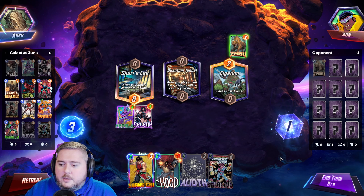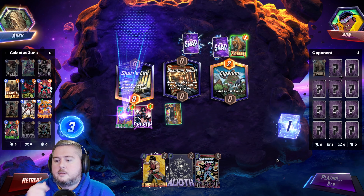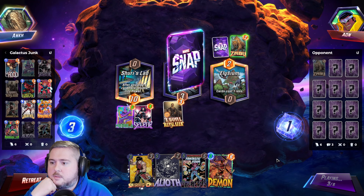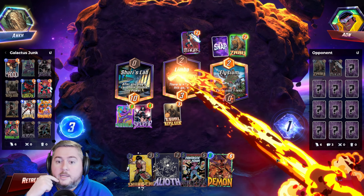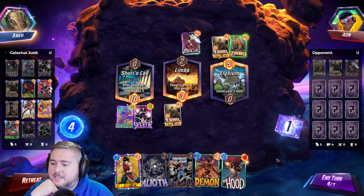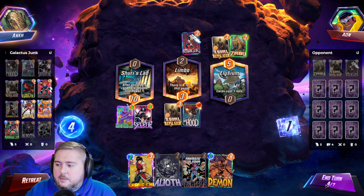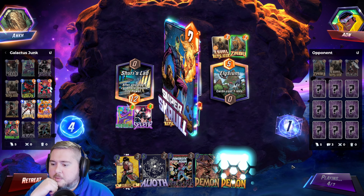We could just swap the Hood into our deck. That might be the play. We don't have a Nihilus, so... Magic, Ravonna, and a Zabu — plus an Elysium. I don't know, that makes me a bit nervous. I don't know how much I want priority, so this might be a good play just because it stops us from getting priority.